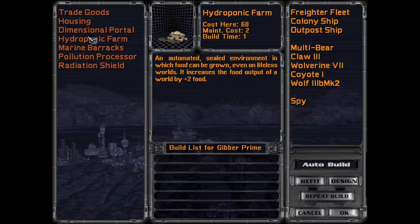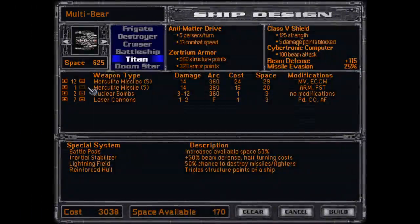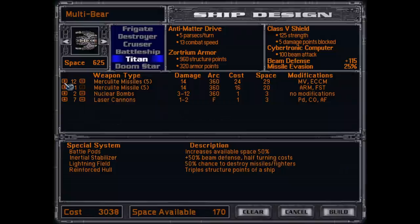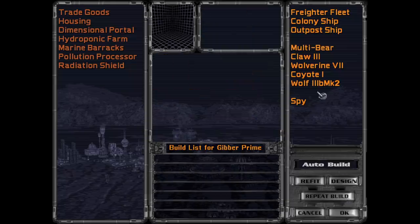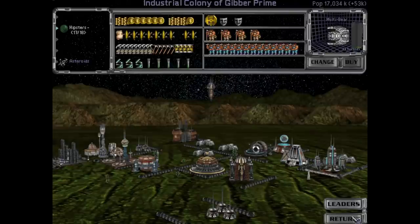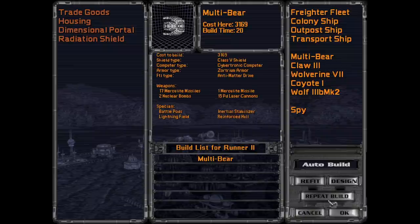We don't need to build the Dimensional Portal because there's no reason to rush that at all. I think what we do is we build another multi-bear. Actually, first of all, let me open this up and make sure we get the latest model. Antimatter Torpedo — yeah, they fire every other turn, that's true. I think for now we're just going to load you up with more of the Merculites. But this has been upgraded for the shields and a little bit of miniaturization, which is nice. We'll get the new multi-bear in there.